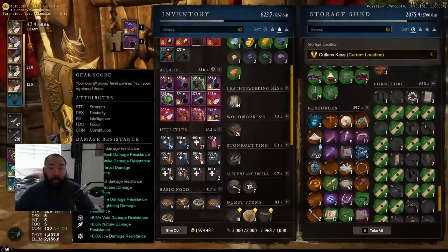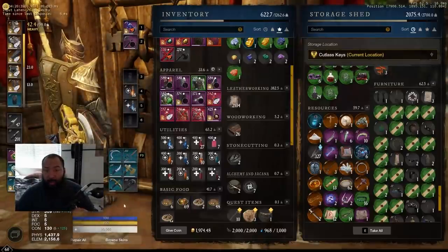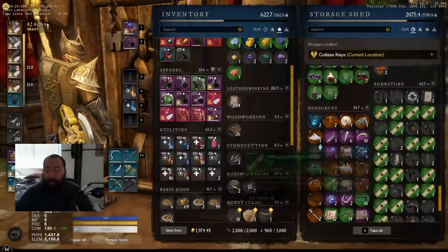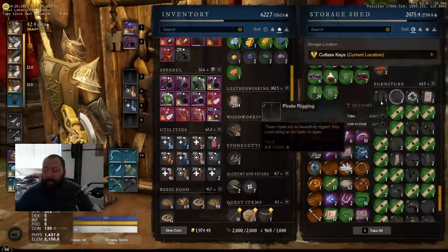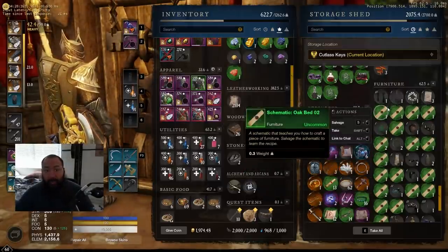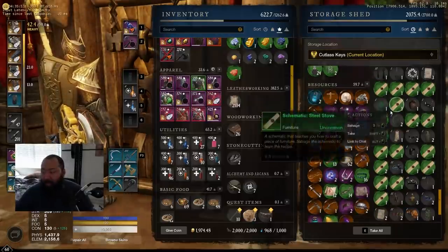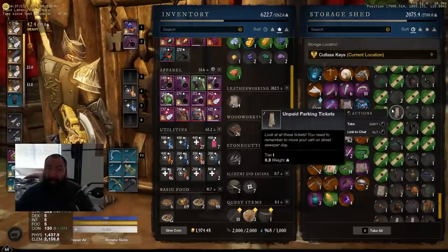What's up guys, it's your boy Damone and welcome back to another New World video. Today we're going to be talking about the infinite chest farm loop that I run to get recipes, furniture items, and stuff - including the cursed chest. I haven't gotten the cursed chest yet, but people in our guild have gotten the cursed chest from this place, or these places we'll talk about.